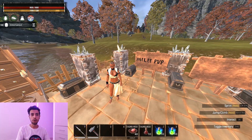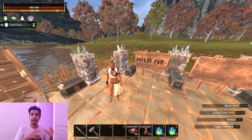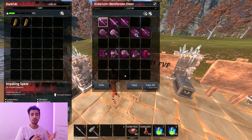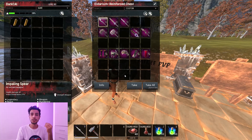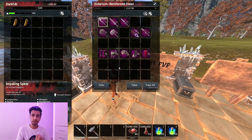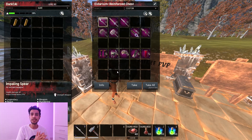After update 3.0, all the stats on gear and weapons changed and they are no longer giving you extra attributes. That's why I'm going to talk about what's going to be the new meta on gear and weapons on Siptah.